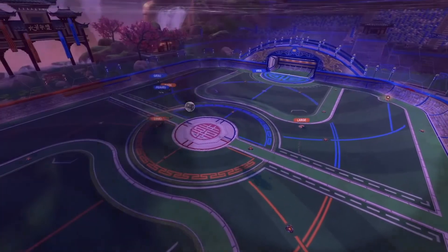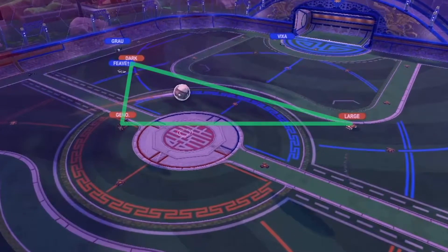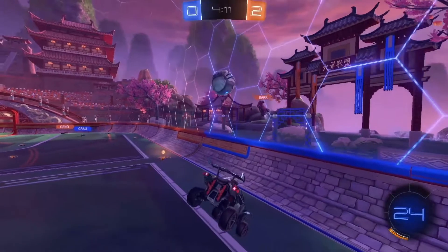Large is live — true to his name — with a full field to roam. Gino pitches it down, and by the time Delaware realizes it, it's too late: the triangle of death is set up. It's not just the macro that makes this our first Rocket Recap — Dark perfectly tips it to Gino and immediately moves upfield.